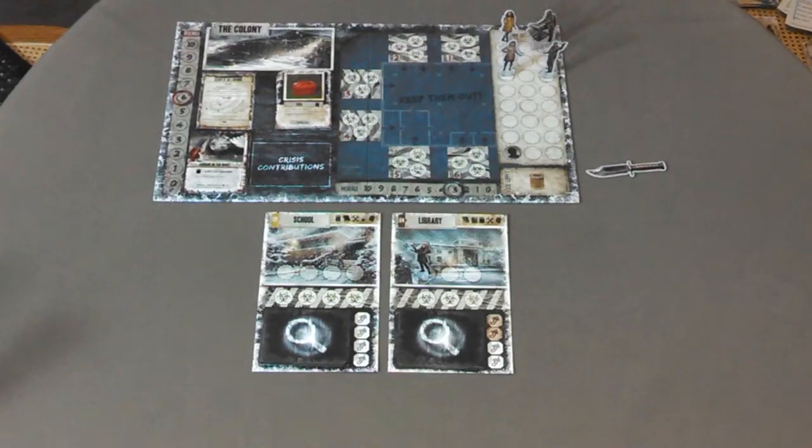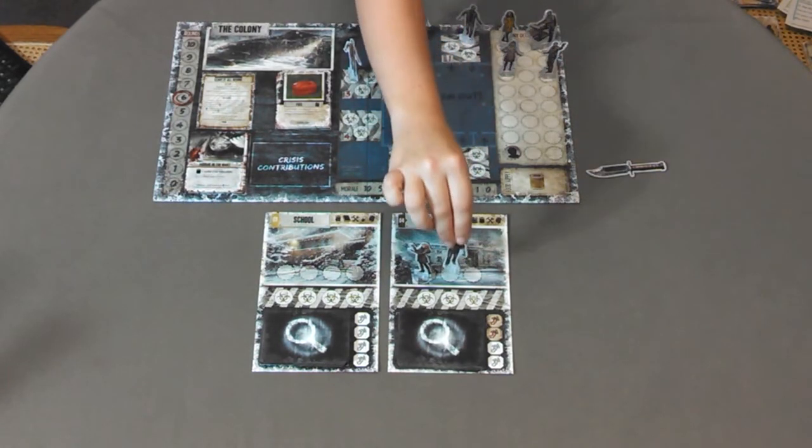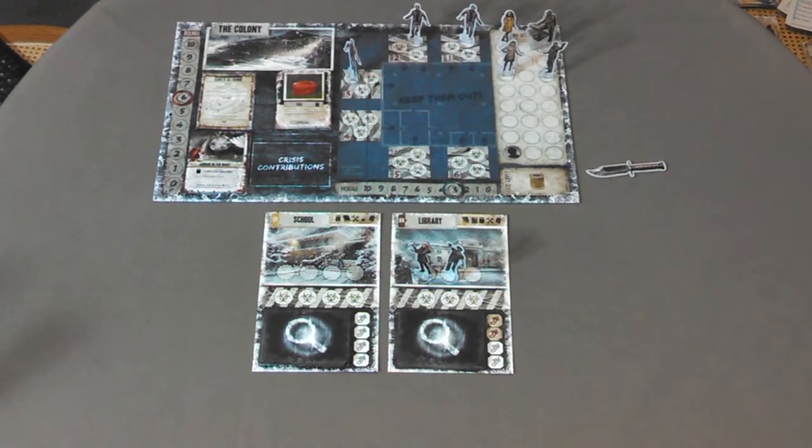Add zombies: add one zombie to the colony for every two survivors in the colony, including helpless survivors rounded up. This number should match the amount of food you needed to pay in step one. When adding zombies to the colony, start at entry location one and add one zombie to each location in number order until you've added all the required zombies. If more than six zombies are added, start back at location one and keep adding zombies in order. Then add one zombie to each non-colony location equal to the number of survivors at that location. Finally, if there are any noise tokens at any location, resolve them one at a time. To resolve the noise token, roll an action die. On a roll of three or lower, add an additional zombie to that location.